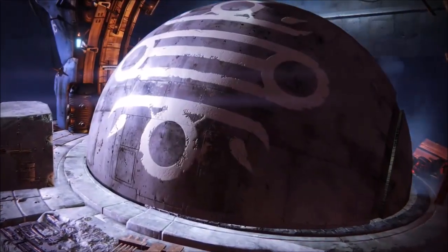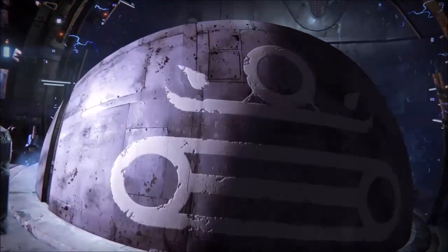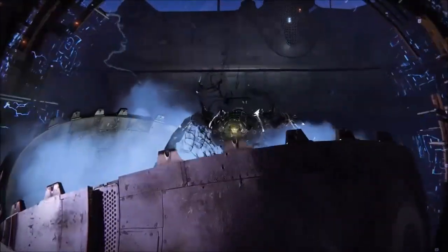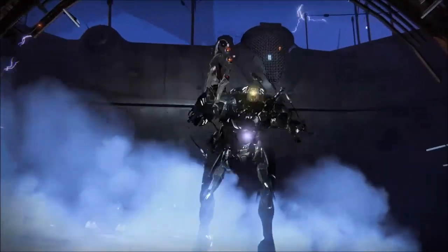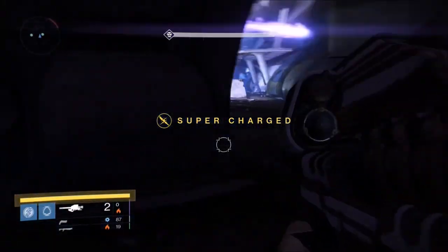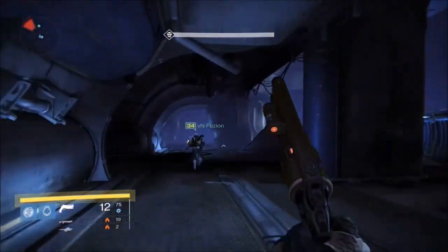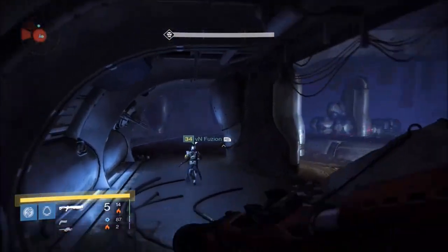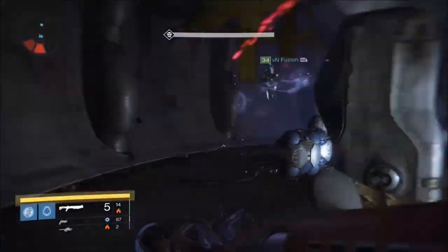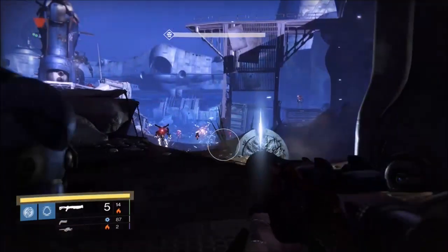So when I first played this I was a little confused and a little worried on how I was going to beat it myself, because I didn't know how to break free of the shields and they were really annoying when I first played it. I know there are already guides out there but I just wanted to make this because it was the Prison of Elders for this week, and why not?